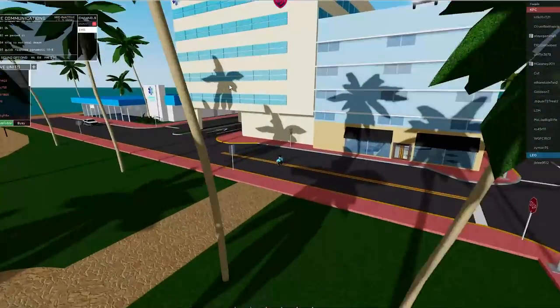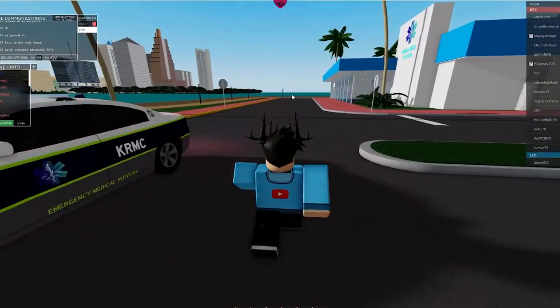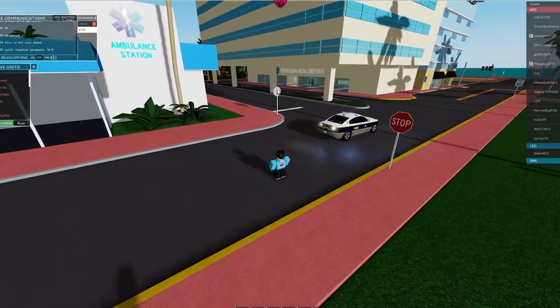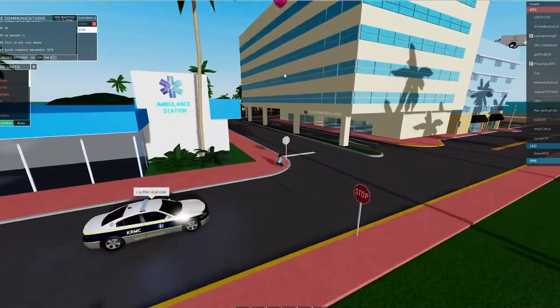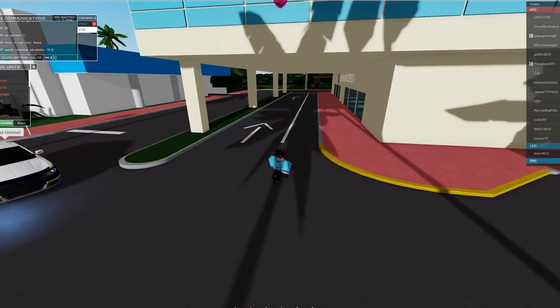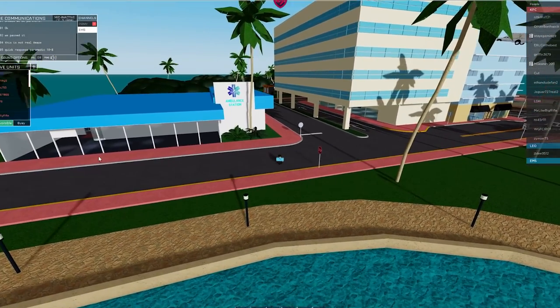The first game we're going to be talking about is Coastal Heat. I did review this in the top three best firefighting games because it is primarily a firefighting game, but there are some really cool medical services here. As you can see, this is the hospital — there's a nice little ambulance station here and then there's an entire hospital over here.